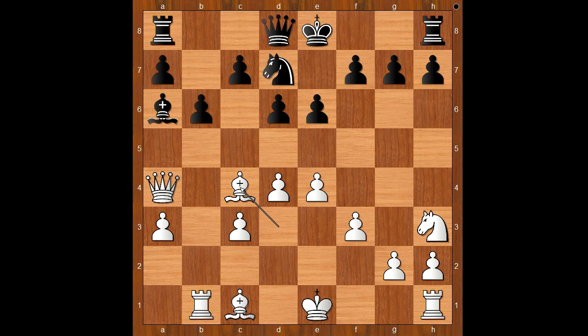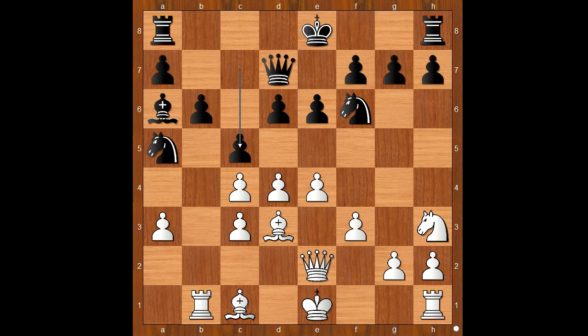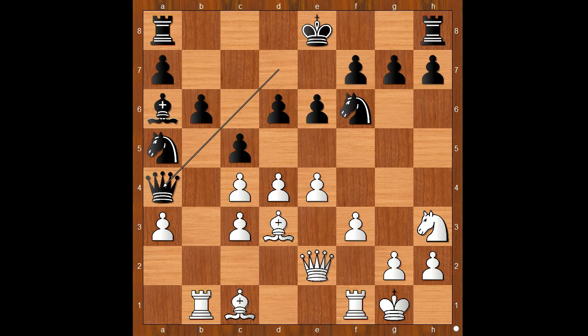Qe2 now. c5 attacking the white center. Carlsen castled kingside. Qa4. If the dark-squared bishop goes to places, the black queen may take the pawn on a3.